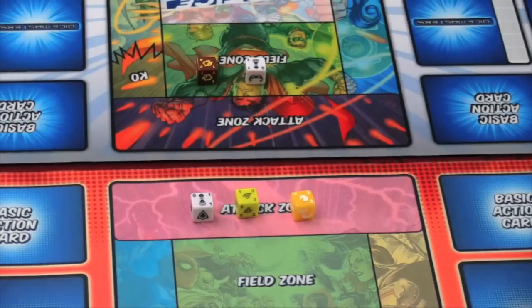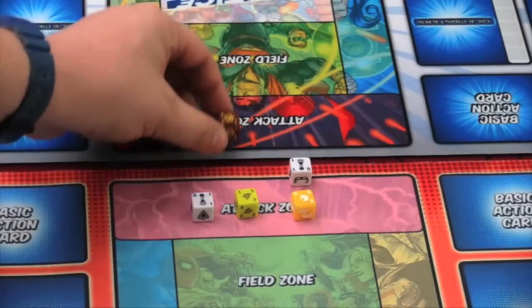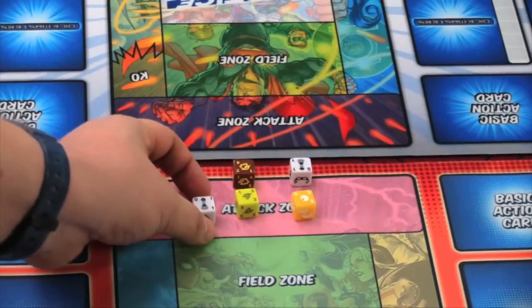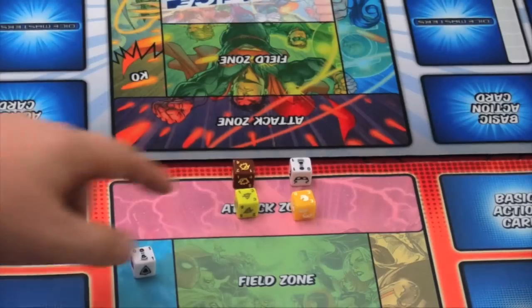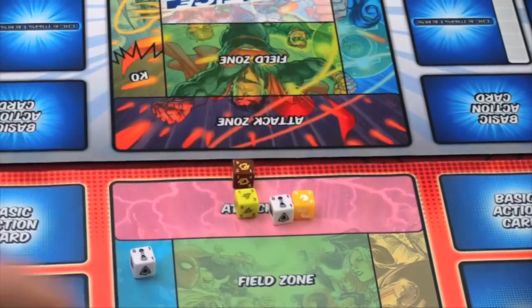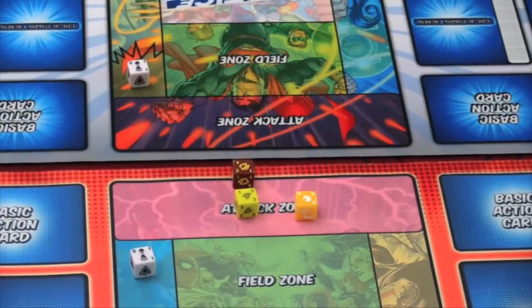My opponent can decide which of these he's going to block. Let's say he decides he's going to block the unicorn with his NPC, and block the troll with his owlbear. He's not going to block my NPC. So my NPC is going to do one point of damage to the opponent himself — he's down one life — then goes to the used area. The unicorn has a three attack and three defense. The NPC has a one attack and one defense, so I KO his NPC, who goes to a KO'd area. My unicorn takes no damage, so he just goes back to my field zone.